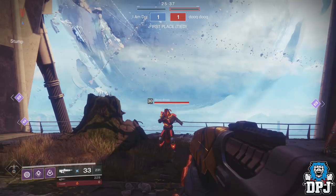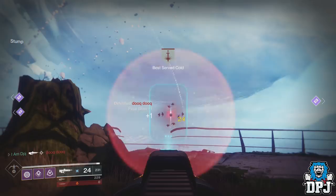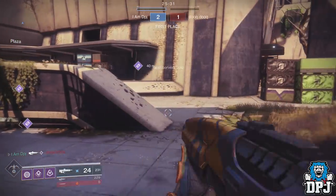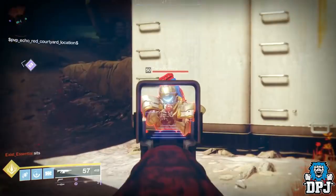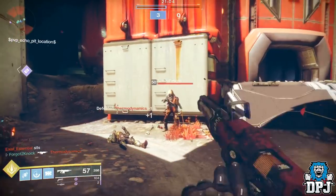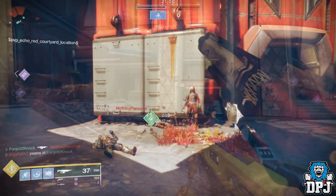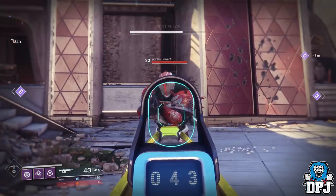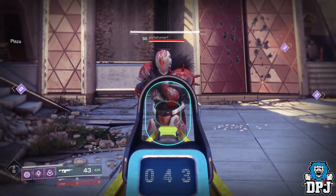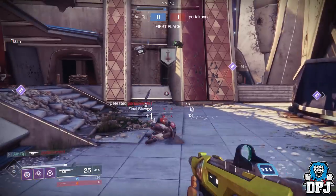Over two bursts you get almost 45 extra damage. The 600 rounds-per-minute auto rifle is my personal favourite in the current meta. It does the same body damage but gains 4 more damage per shot to the head. Taking the fire rate into account, this is a major change. Overall, these calculations equal out to these weapons doing between one-sixth and one-eighth extra damage depending on fire rate and archetype.